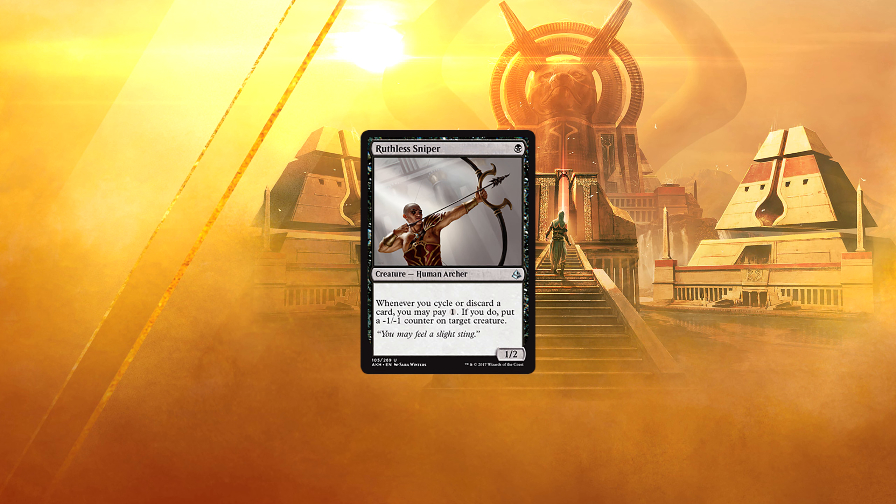Ruthless Sniper — for 1 black, we get a 1/2 human archer. Whenever you cycle or discard a card, you may pay 1. If you do, put a -1/-1 counter on target creature. This card would be great as a sideboard card for a deck with lots of cyclers. Sadly, we don't do sideboards in duels, and as it doesn't have cycling itself, I'm not sure it's good enough to be main-deckable.